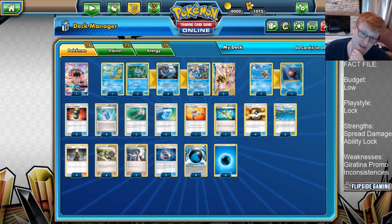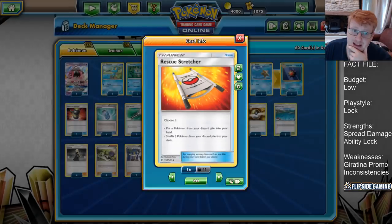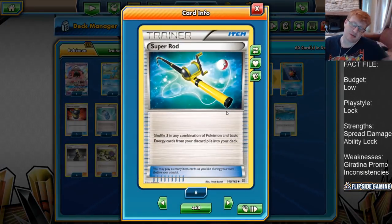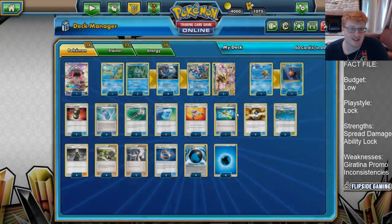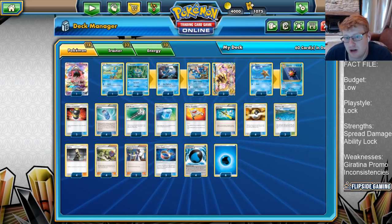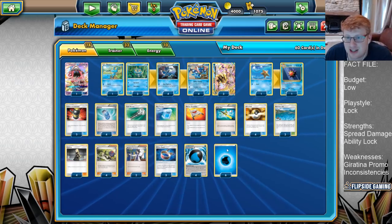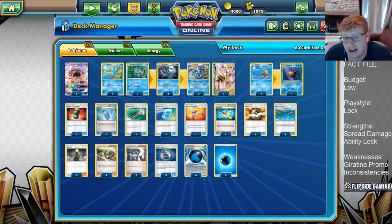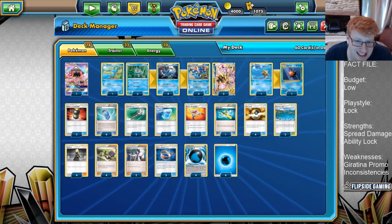Instead we're going to have high counts of item cards. One copy of Rescue Stretcher — immediate way to get a Pokemon from the discard pile, or get three back and shuffle them all in — alongside a Super Rod, which does the same thing but is more versatile since it can get back Energies. Energies recovered aren't that important if you get your Starmie online, but if you don't, it's really important so you can keep getting water energies back alongside Pokemon. That's why you play the split one-one of each rather than just two stretchers, since Super Rod can bail you out if parts of the Starmie line are prized or if you're under ability lock.